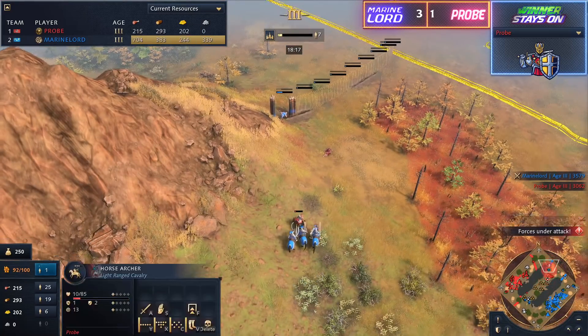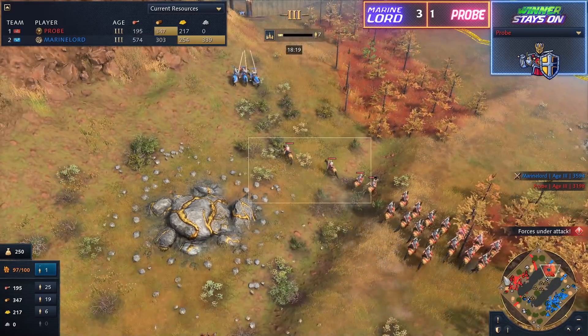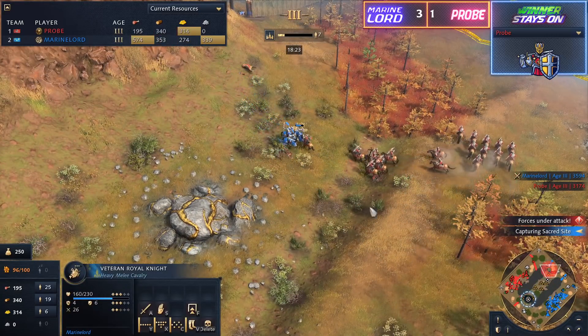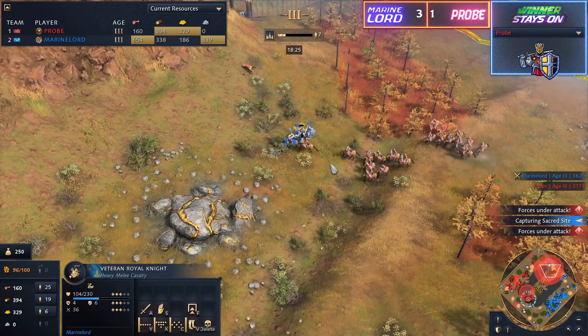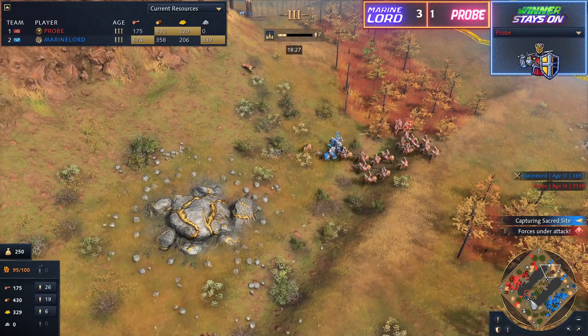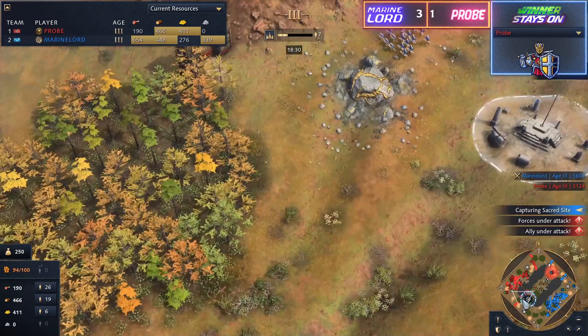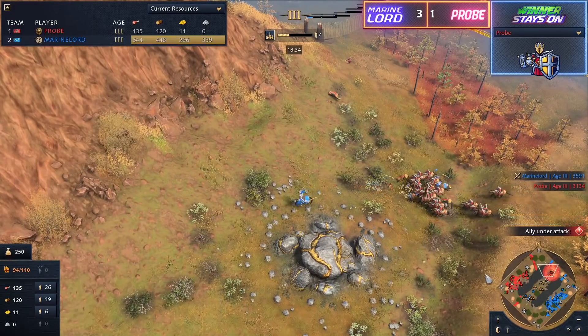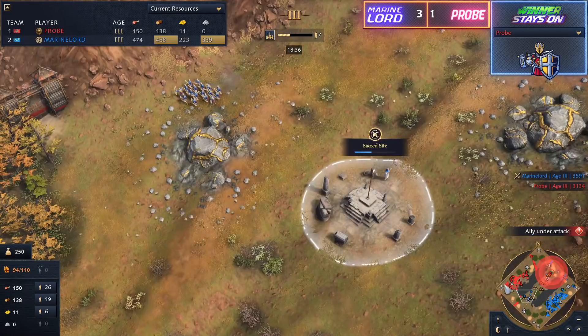We started to see players do this more and more — going for aggressive walls against their enemy, and that's exactly what Marine Lord is doing up here towards the north. That can slow down the push of your opponent and potentially secure both Sacred Sites for Marine Lord, because that's probably his plan. The left side is close, so Marine Lord won't be able to counterattack, but he's going to be able to control the Sacred Sites.